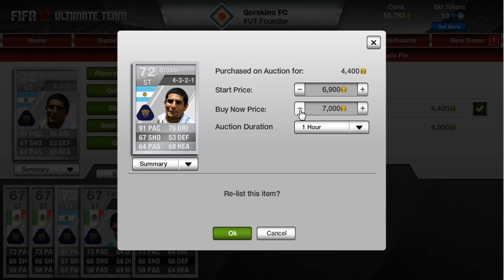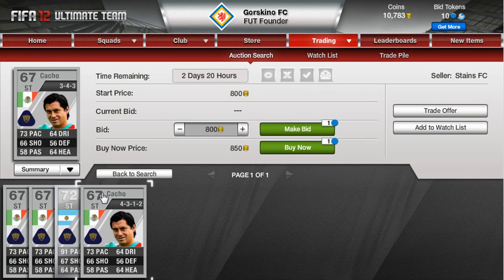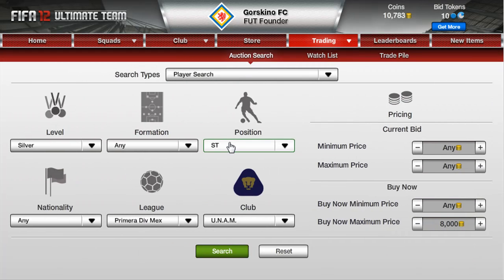If it doesn't sell at 7k I'll probably go down to 6900 just to get it sold — there's no point in that extra hundred coins, still going to make a nice profit. A good tip: check players out of their natural position. If he's a natural center forward, check ST; if he's a natural CAM, check center mid. If you find him quite cheap you can get a lot of money from that.